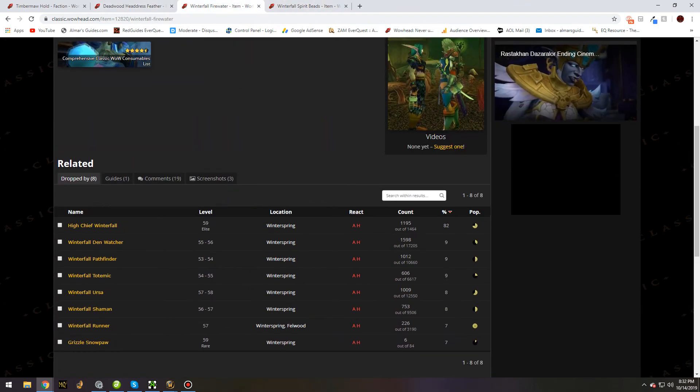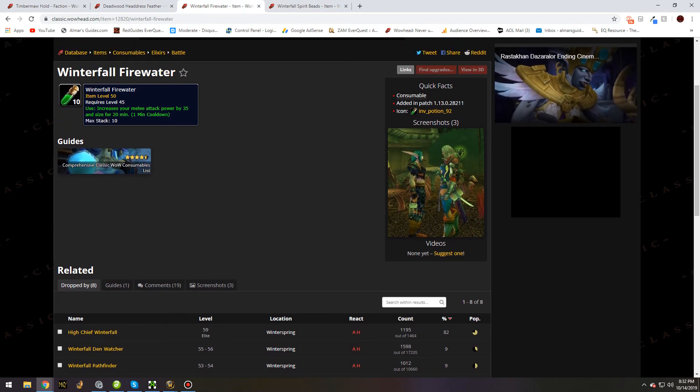If it's not something you'll use, you'll be able to sell it on the Auction House for a decent amount. A full stack will probably sell for a gold or two at this point, and as time goes on it's going to sell for a significantly higher amount. That's pretty much all you need to know about these locations.